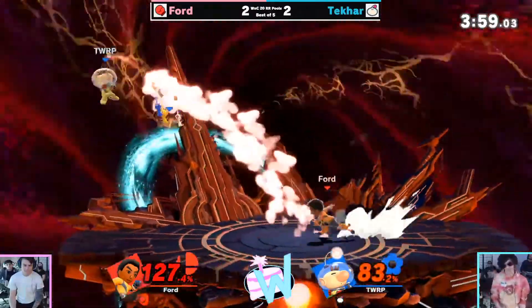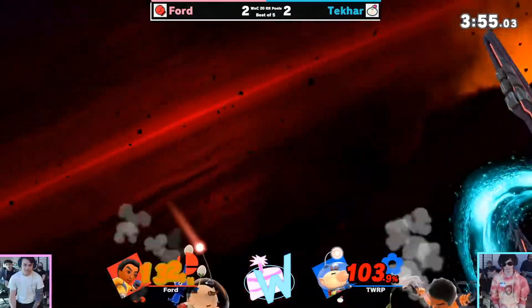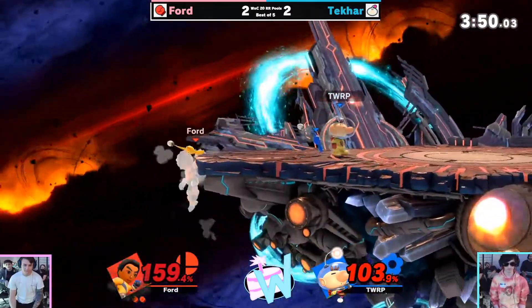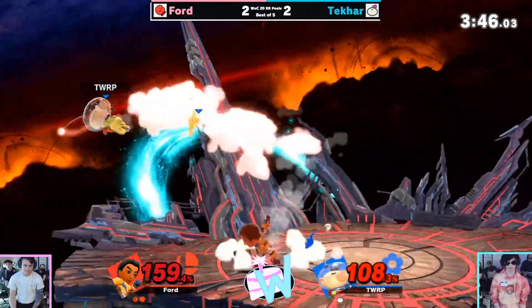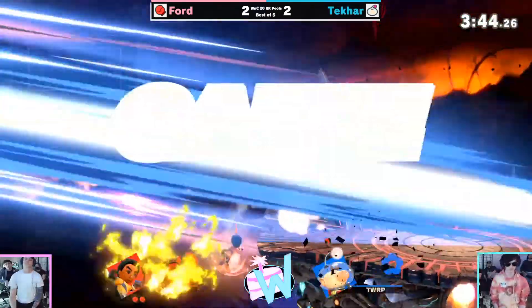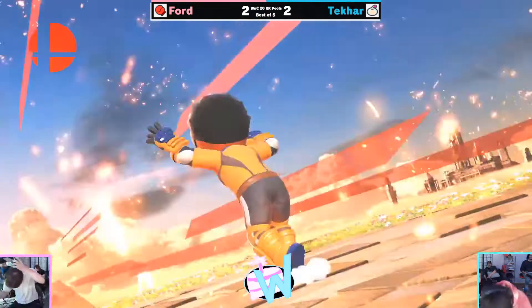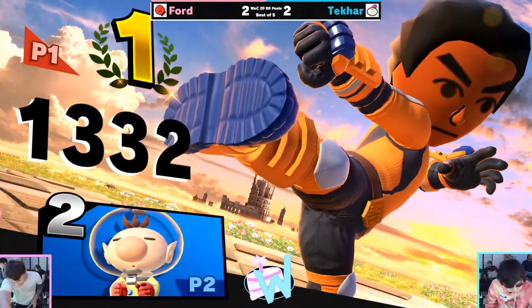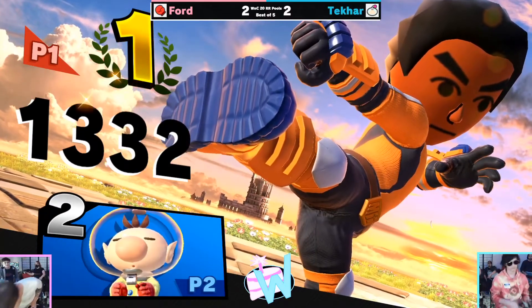Ford has a huge advantage state in game five — still has a stock to work with, so he's pushing hard on advantage even with Takar calling out the rubber option. Nair into back air and Ford is going to seal it out in game five. We are nearing the end of our round robin pools — we'll have two more sets on stream and a little watch party since some other players have already finished out their sets.